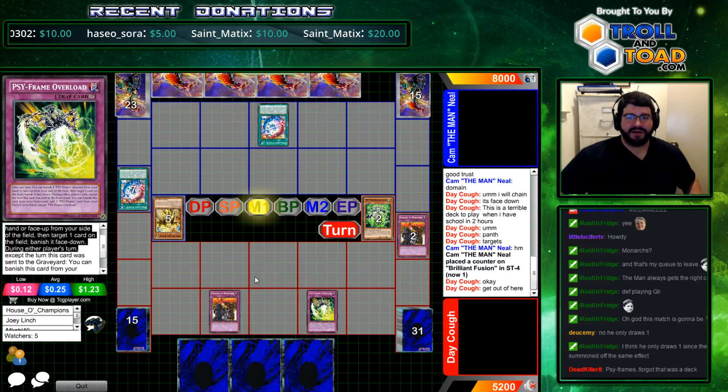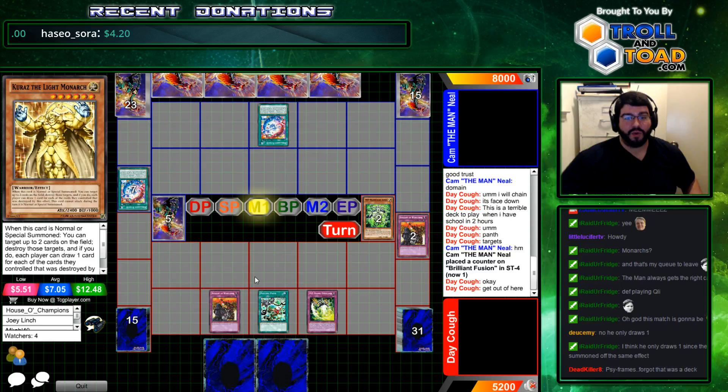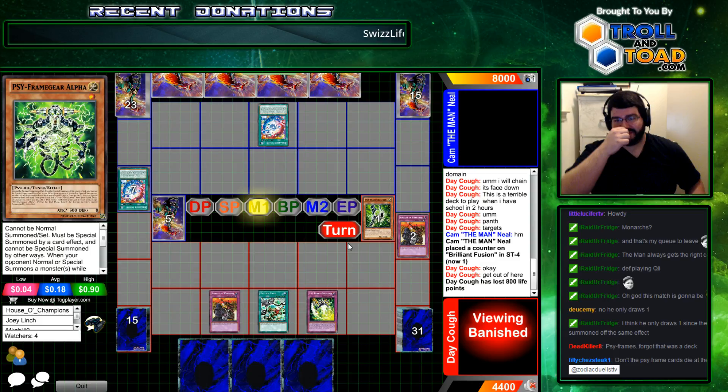Nothing like bringing your side deck into game one. That banished pile — get two back for free? Well, not free. 800 life points. Pay 100, pay 8, feel great. Here it comes. Definitely. And we have the battle phase stopper now.